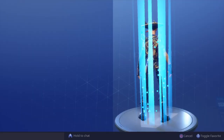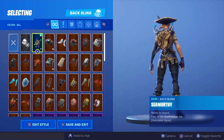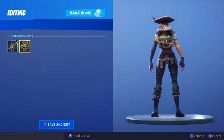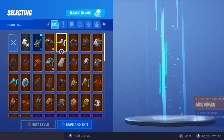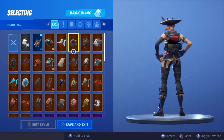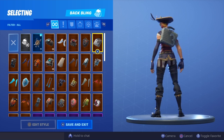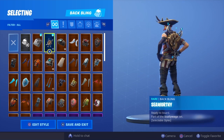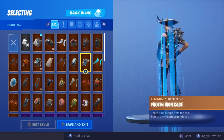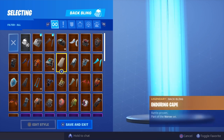Here is the new Buccaneer skin with all of my back blings. As always I'll be favoriting my favorites as I go through, then at the end I'll count down my top five. We've got the Seaworthy, the Anchor Map, and the Treasure Chest. Arc Wings isn't bad — I do prefer Stage Two for the extra detail. Cuff Case looks pretty cool and I'm going to favorite it because it just goes with the theme of the skin. Dark Matter actually looks pretty good.